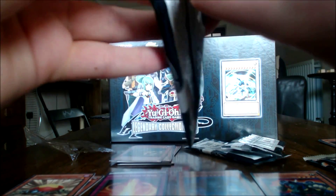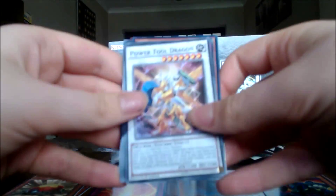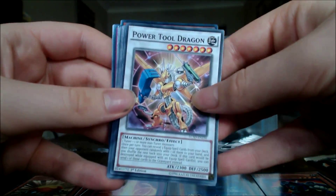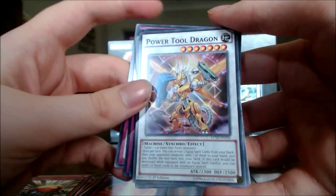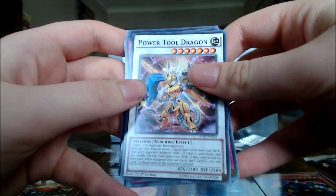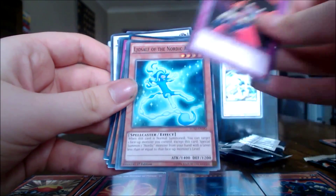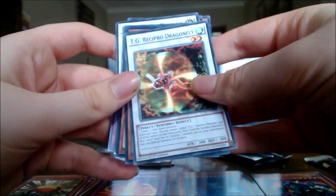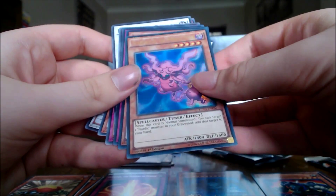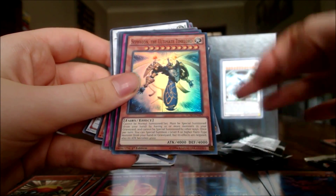Glepnir the Fetters of Fenrir and a rare Level Eater. Maybe just maybe we can get something nice. There we go — nice, a common Power Tool Dragon. I did actually pack this guy in a random single pack from my local shop and I got a first edition ultimate Power Tool Dragon. That's pretty sick.